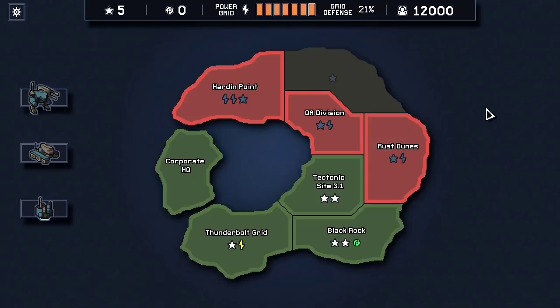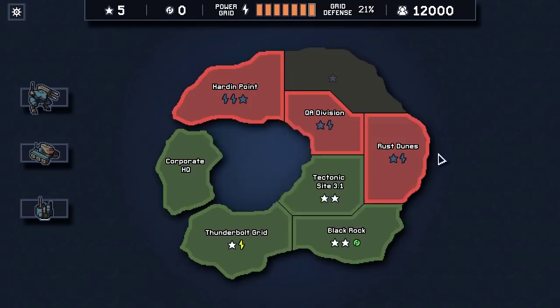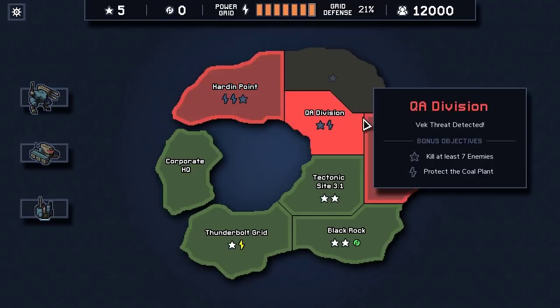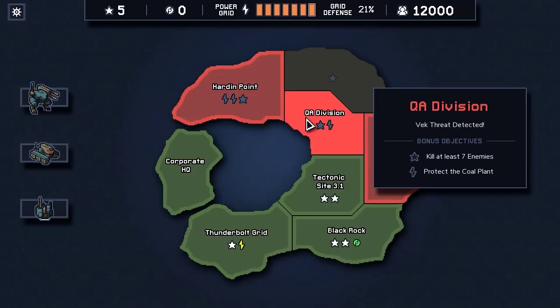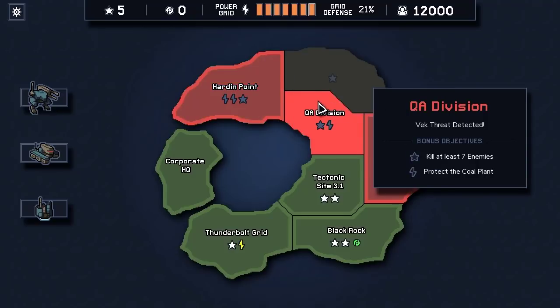We have one mission left to take on this island before the final battle, and we have to decide what we want to go into. We're not going to the Rust Dunes because I don't want to deal with Volatile Vec. We're choosing between the QA Division and Harden Point. Harden Point is more appealing, but it's a high-threat detected map and we don't have any environmental effects to help us, and the enemies are already scaling up to a dangerous level.